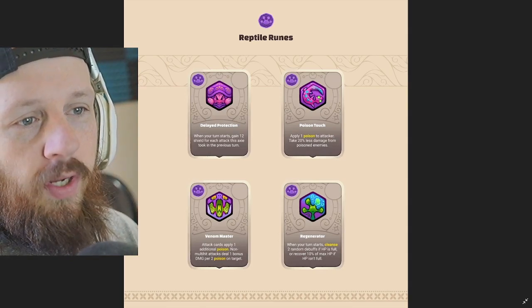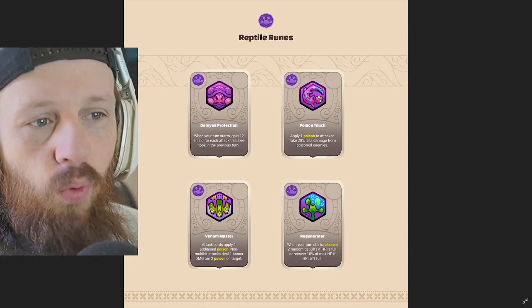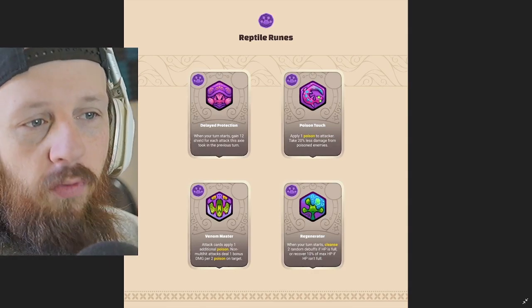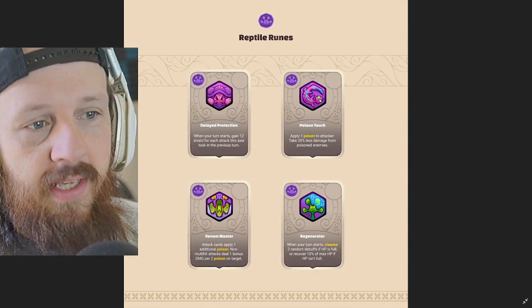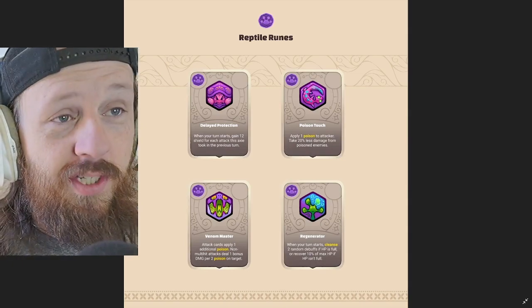Let's go to the fourth one — Regenerator. When your turn starts, cleanse two random debuffs if HP is full, or recover 10% of max HP if HP isn't full. Yo, reptiles are sick man.